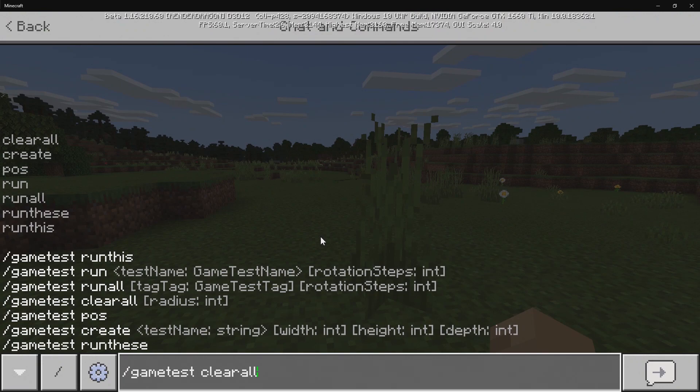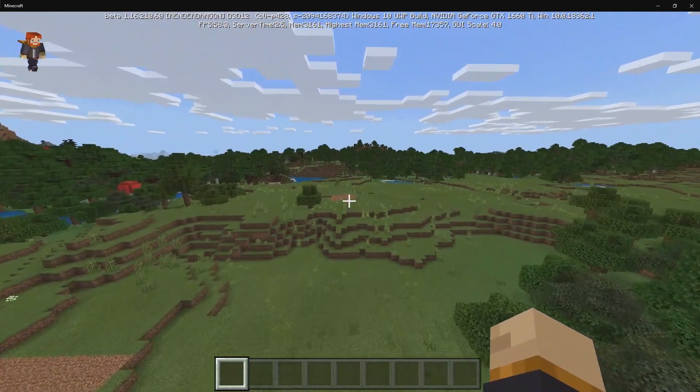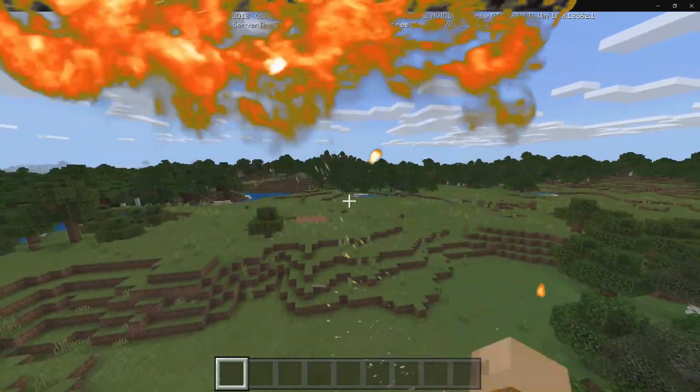If I do slash GameTest ClearAll and press Enter, all of those structures that we had originally — they're now gone completely.